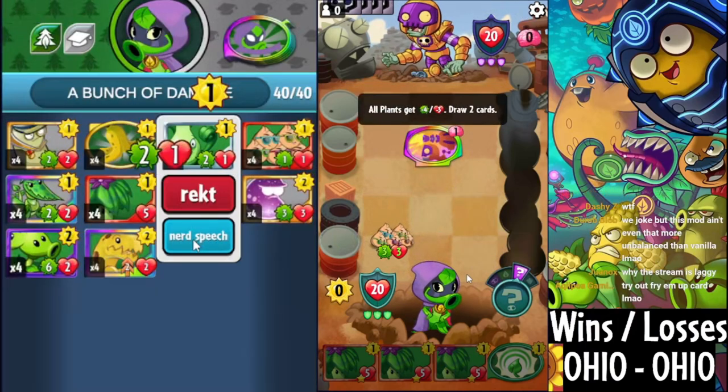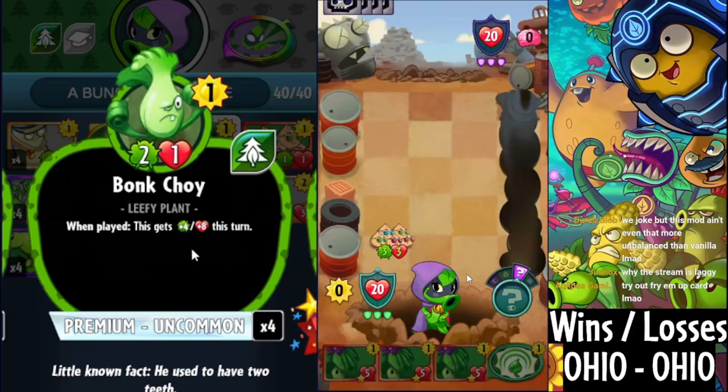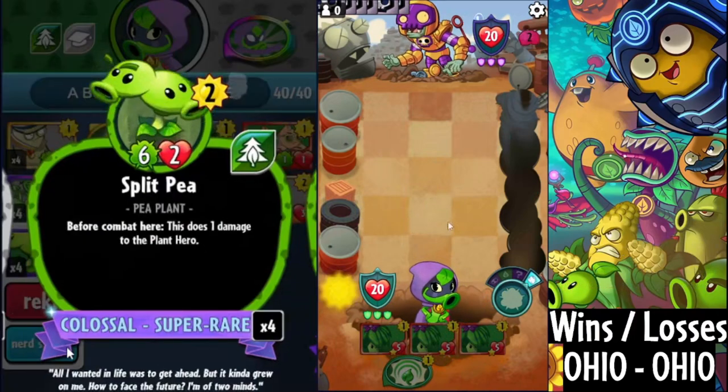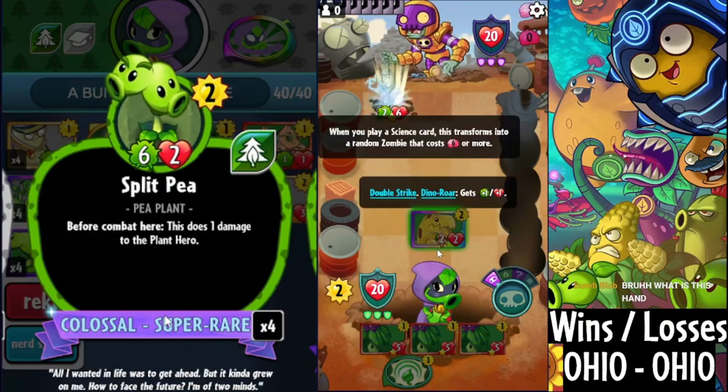Notably, Bong Chui is now a 1-cost 6-9, but only for 1 turn. Even then, you'll only need this to hit your opponent's face once to deal 24 damage and instantly win the game. Or you could use Split P, which is a 6-2, also instantly winning you the game if paired with Umbrella Leaf when it hits face.